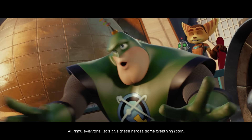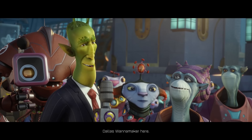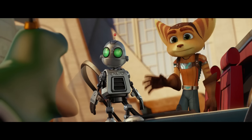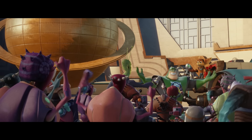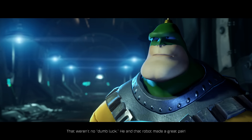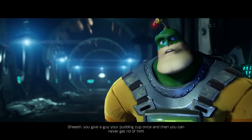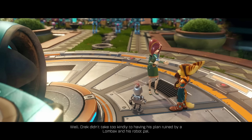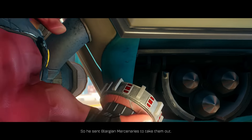Alright everyone, let's give these heroes some breathing room. I'm happy to field all questions - Dallas Wanamaker here. Does this mean you'll be asking these two heroes to join the Rangers? Say what now? And that is how dumb luck helped a rookie Lombax take out a Blargian warship. That wasn't dumb luck - he and that robot made a great pass. That's enough out of you, Solitary Bill. You give a guy your pudding cup once and you can never get rid of him. So, what happened next? Well, Drek didn't take too kindly to having his plan ruined by a Lombax and his robot pal, so he sent Blargian mercenaries to take them out.